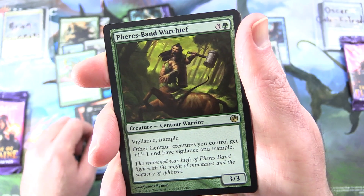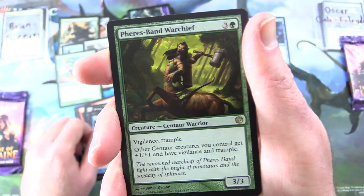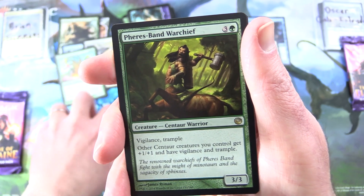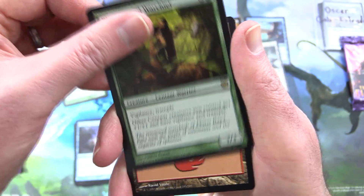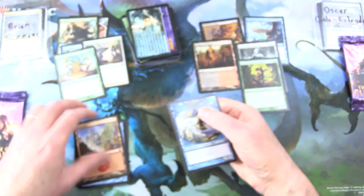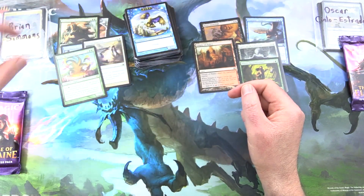3/3 for four-four with Vigilance and Trample. Other Centaur creatures get +1/+1 and have Vigilance and Trample. So that's probably on a par with the Hydra, I would say. A Mountain and a Bird token. I'm going to call round three a draw.